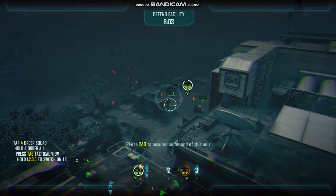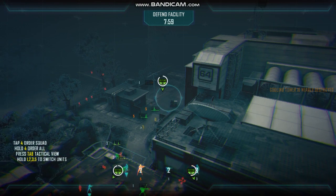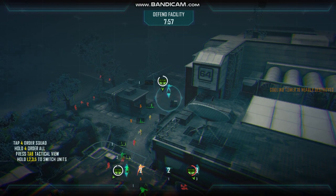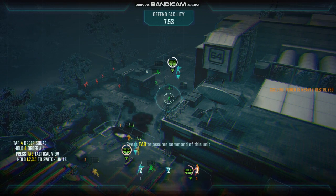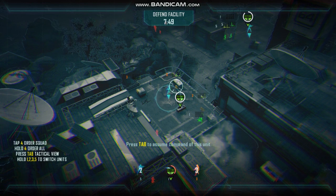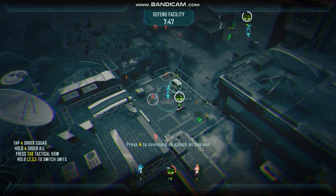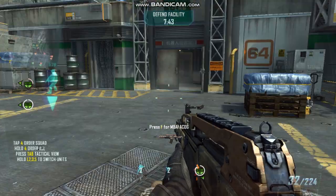Enemy assaulting cooling tower. Enemy attacks are putting the cooling tower at risk. Moving to neutralize infantry threat. Be advised, cooling tower is under attack. Sat antenna is taking damage. Waypoint established, moving now. Tasking infantry directly. Cooling tower is compromised. Coordinate defense.